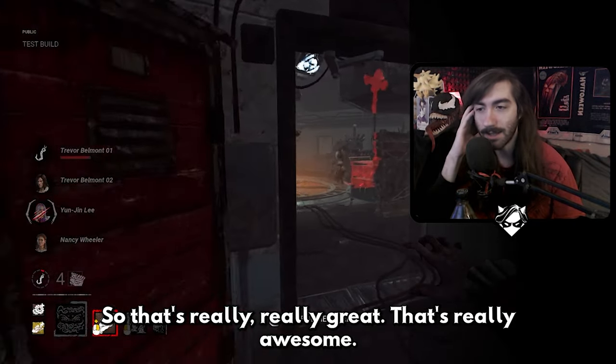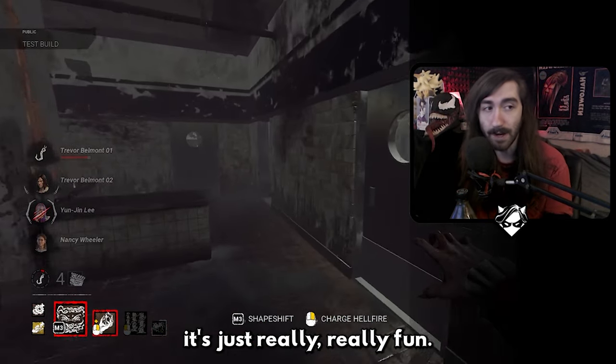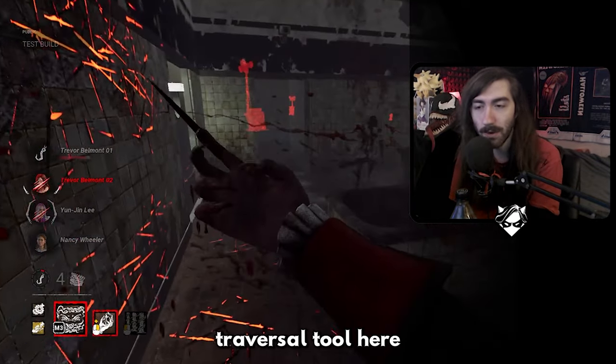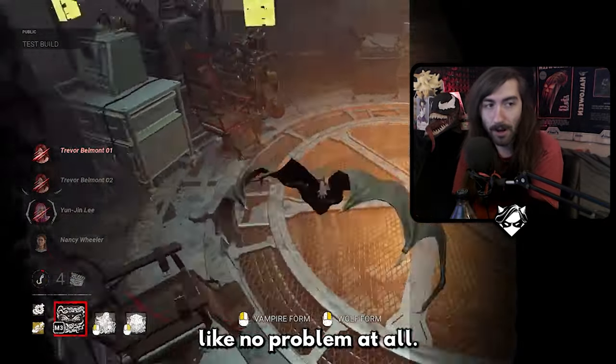The bat form is probably my favorite form because it's just really really fun. It's mostly your info and map traversal tool — you're really fast, you're undetectable, and you can just fly through vaults and over pallets like no problem at all.